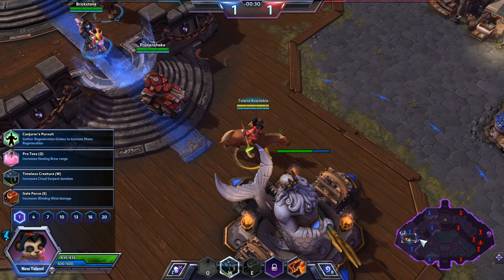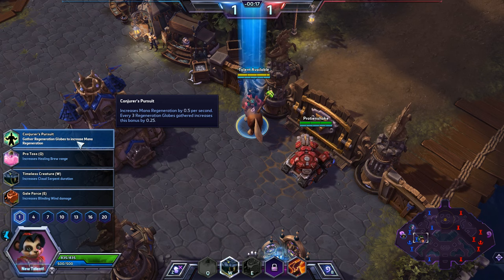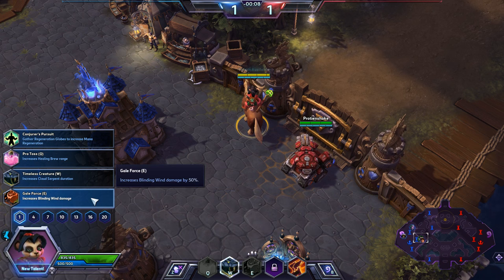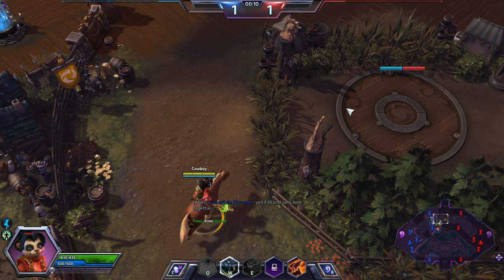For our first talent, there are two real considerations. You're not going to need Protoss — that's pointless. You're not going to need Timeless Creature — that's pointless. The only two I consider are Galeforce or Conjurer's Pursuit. In theory, Conjurer's Pursuit would be the better choice because Lili is constantly using abilities, so it helps a lot. Galeforce doesn't hit all that hard — 43 damage versus 22 per attack from Blinding Wind. I've had really good success with Galeforce, but I'm going to go Conjurer's Pursuit simply because on this map you're constantly hitting camps, so there's a really high chance to get all those orbs really fast.